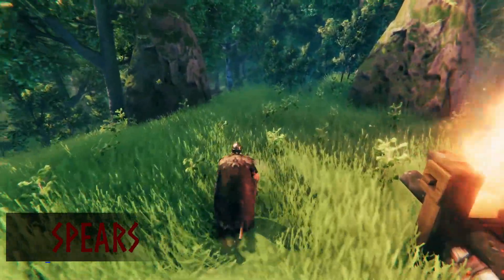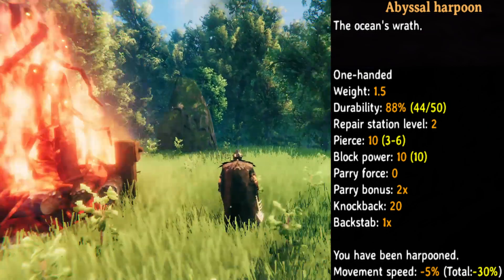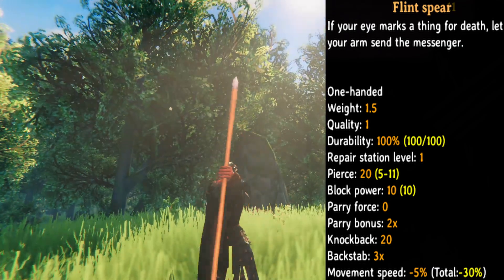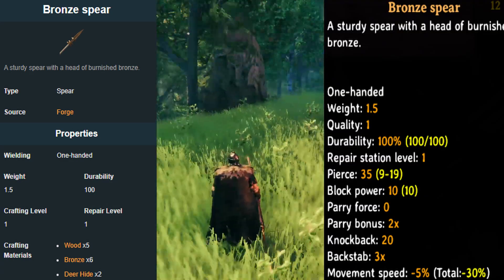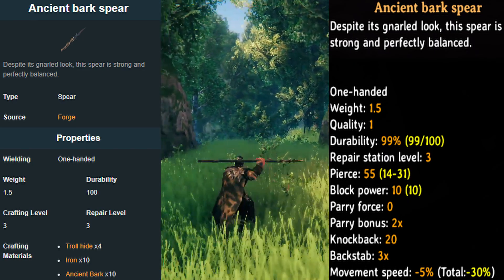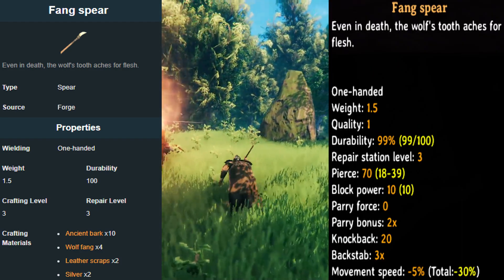Next up we have spears. First spear is the abyssal harpoon. You need a workbench to craft this item, with a pierce 10 and block power 10. Next spear is the flint spear — you need the workbench to craft this item, with a pierce 20 and block power 10. Next spear is the bronze spear — you need the forge to craft it, with a pierce 35 and block power 10. Next one is the ancient bark spear — you need the forge to craft this, with a pierce 55 and block power 10. Next is the fang spear — you need the forge to craft this item, with a pierce 70 and block power 10.